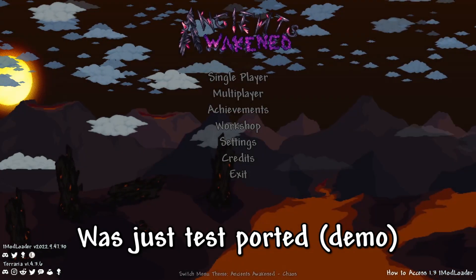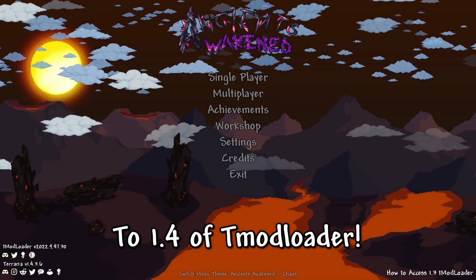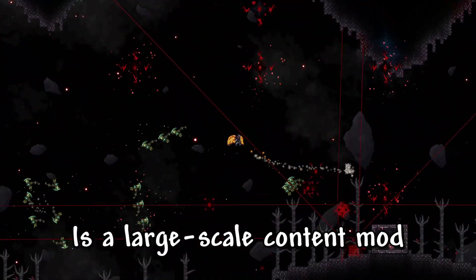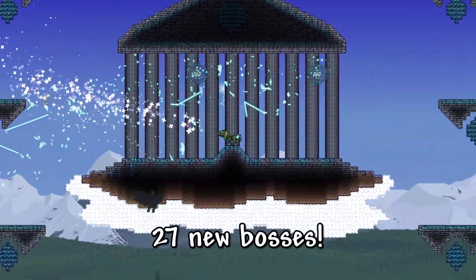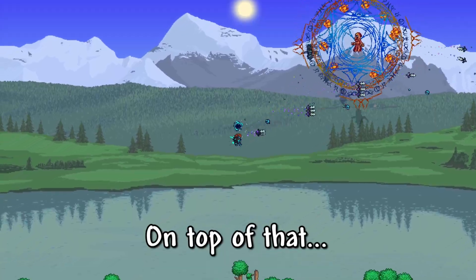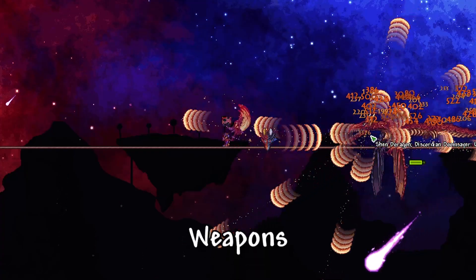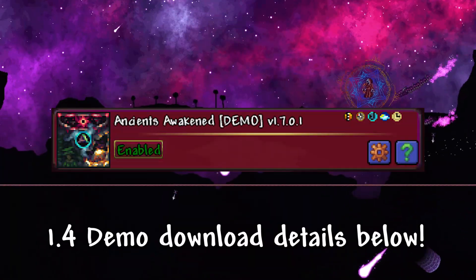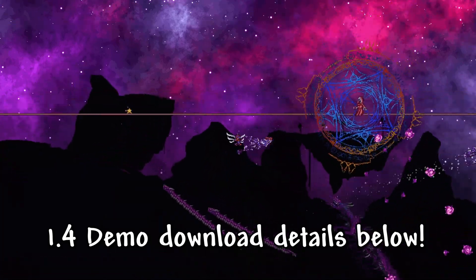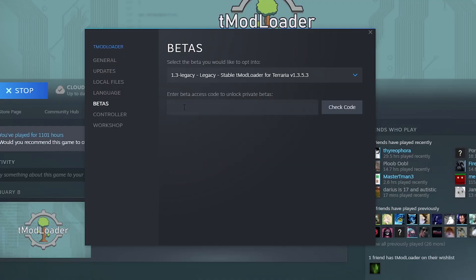The Ancients Awakened mod was just test-ported to 1.4 of TModLoader. For those who don't know, the full version is a large-scale content mod that adds 27 new boss fights, including 12 that oppose Moon Lord and 2 Super Ancients. On top of that, it has various new biomes, weapons, and much more. You can find the full demo version of this mod in the description, along with all the necessary instructions. If you want to check out the entire mod, you'll have to play 1.3.